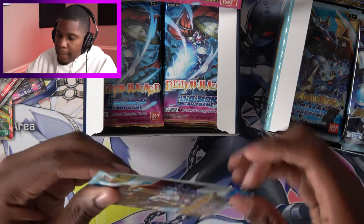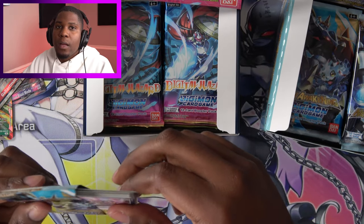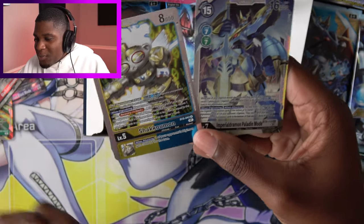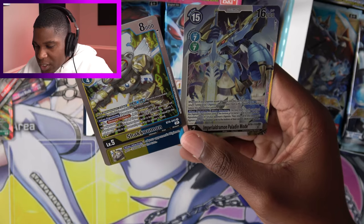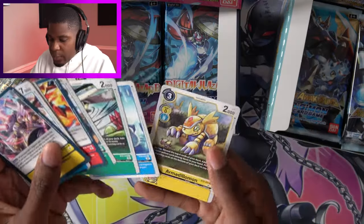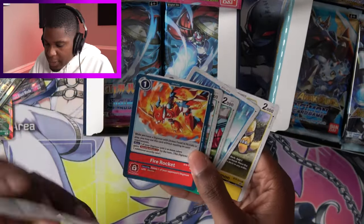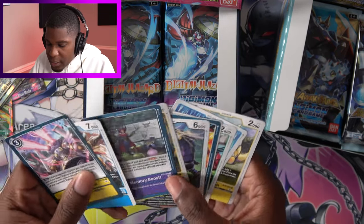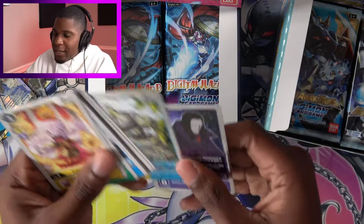Pack number three. We have Imperial Dromon Paladin Mode and Shakomon. This one will be a little hard to use because it costs seven, but it's such a powerful Digimon. And we have another Shakomon, which is very easy to use. Good stuff. And then we have Armadillomon, Hiyarimon, Terriermon, Pulsemon, Firerocket — Firerocket's a very fun card but only if you have Armor Forms — Ginryumon, Ankylomon, Mist Memory Boost, Captain Hookmon, and Disaster Blaster.